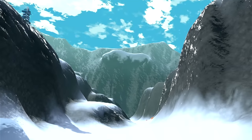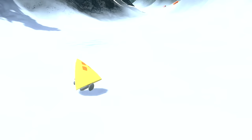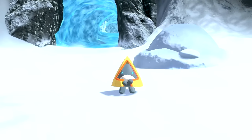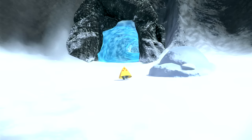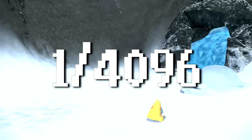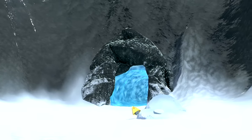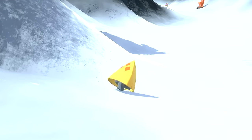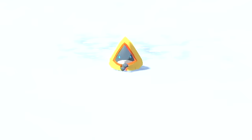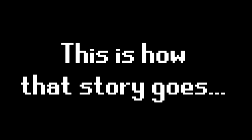Do you guys know the secret of this specific Snorunt in the Alabaster Icelands? If you said there is no secret, then you'd be right. This is just about as normal as a Snorunt gets in Pokémon Legends: Arceus — Ice type, always looks really cold, and the classic 1 in 4,096 shiny odds for those venturing into the area for the first time. But for me, this Snorunt is special. This little dude is the star of one of the craziest memories I have with a Pokémon game, and this is how that story goes.